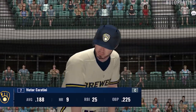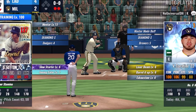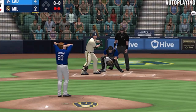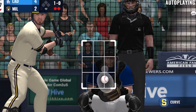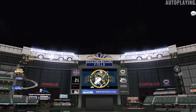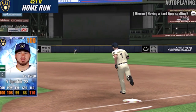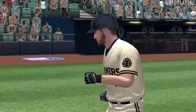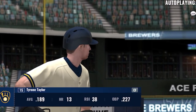Victor Caratini will step in now with two away, as they need to get it going here. He lays off this one, it's a ball — no strikes. Now the 1-0 pitch. The ball is crushed towards center — racing for it is the center fielder — this ball is up, up and gone! The Dodgers take a 4-3 lead. Tyrone Taylor coming up next.